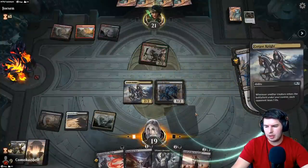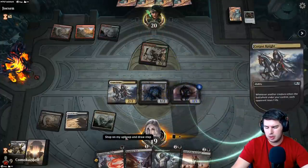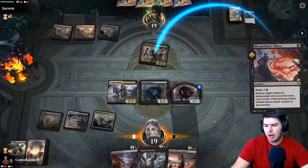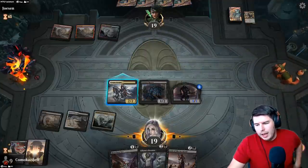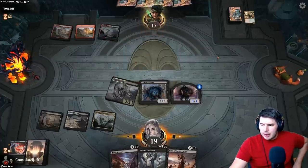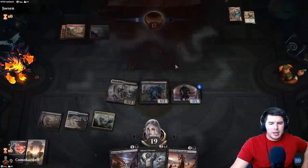Blood Chief's Thirst onto goblin — Heartless Act is annoying if they put counters onto stuff. This is probably just Gruul Aggro with things like Voltaic Brawler and all the different things that have come in recently. Artisan Gruul Aggro is still pretty powerful. Opponent scoops it up — sweet!